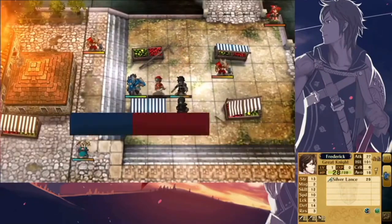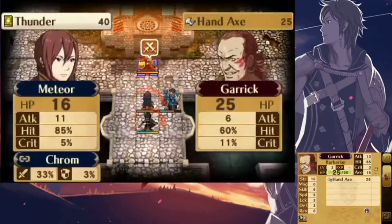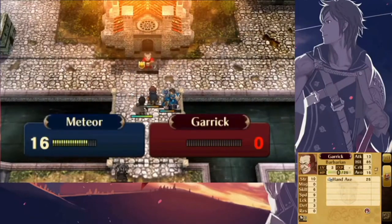For Frederick's weapon layout, I gave him a Killing Edge, Armor Slayer — which deals bonus damage to armored units — Spear, and Brave Lance. His stats are fairly balanced, so he doesn't turn out to be that bad of a unit.